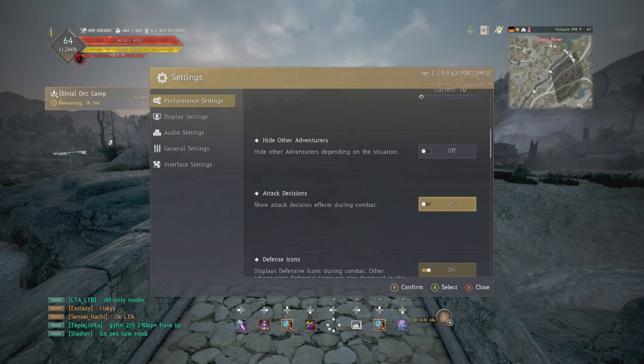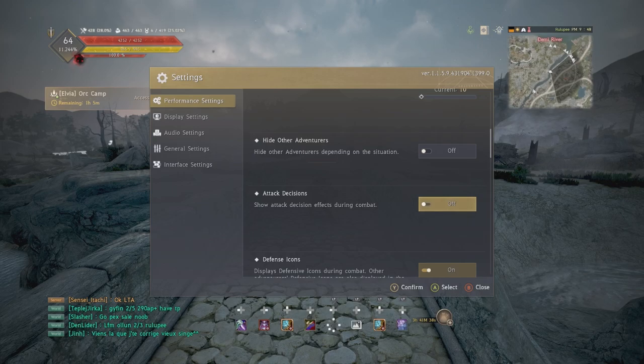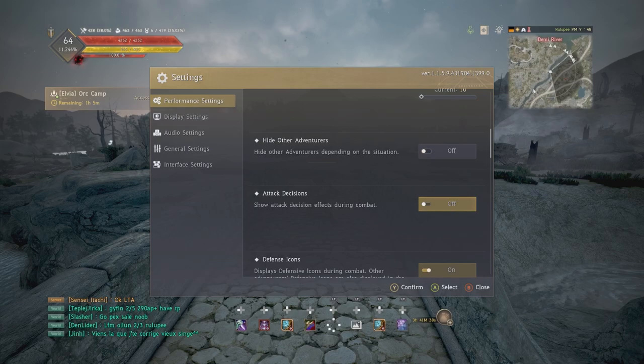A tip for experienced players: when you get to Olens, turn attack decisions on because you want to see whether you're getting back attacks. A lot of the animations at Olens are a bit wonky, so even though on your screen it might look like you're getting back attacks, you're not actually getting them. By turning this on you can see exactly when you are, when you're not, and when you need to reposition yourself to do maximum damage.